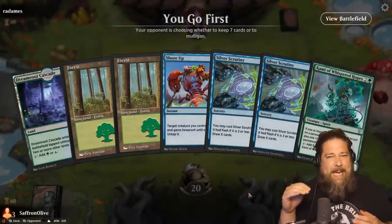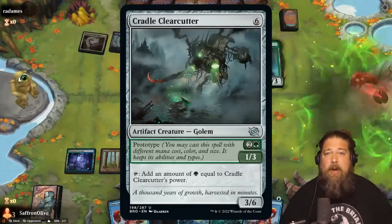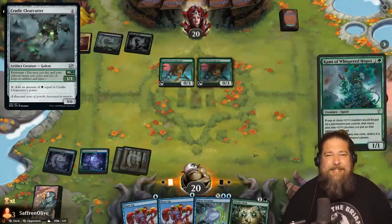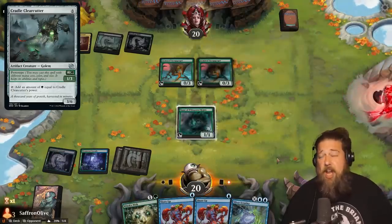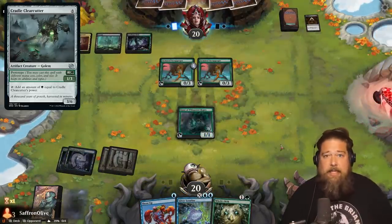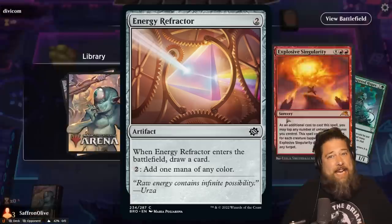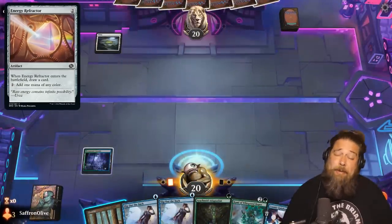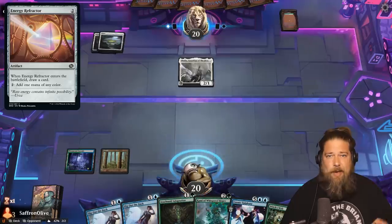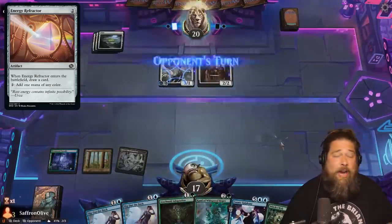The big issue is there's only one Kami of Whispered Hopes, and we have to have Kami to win the game, and we have to have it live. That turn of having to play it and wait for it to lose summoning sickness gives our opponent a window for removal, and if they kill our Kami, things really fall apart — without the combo, our deck does nothing. There's also Cradle Clearcutter in standard with the same ability, but it only makes green mana and we need blue for card draw. I considered adding Energy Refractor, but that would add another inconsistency — needing two combo pieces instead of one.